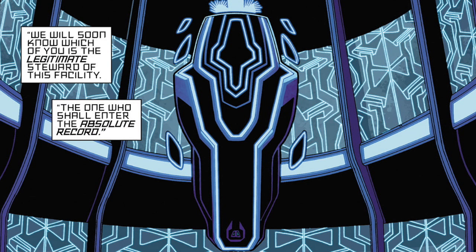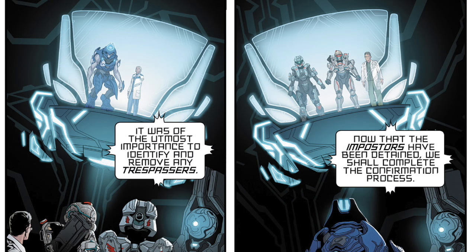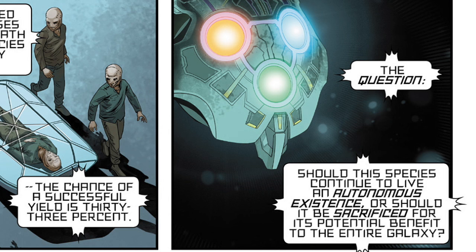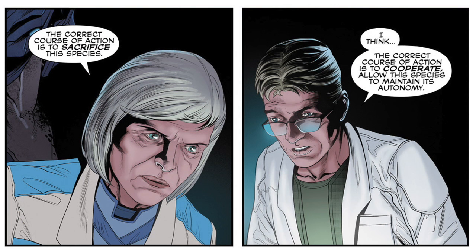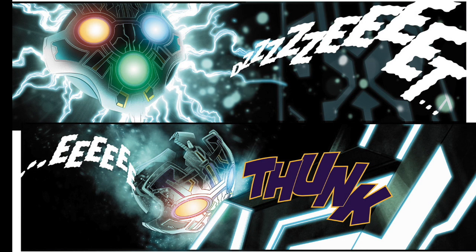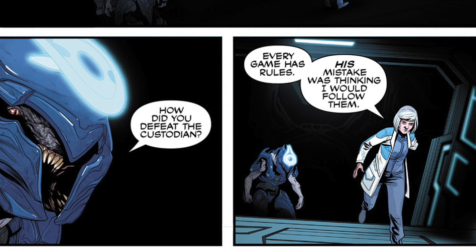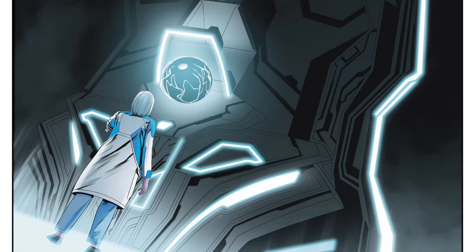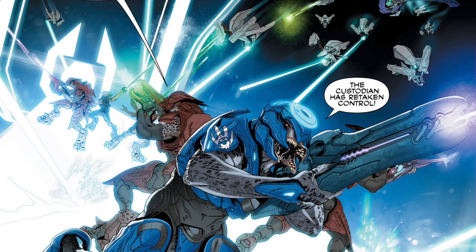The reason for this is because the Librarian always intended to leave the installation to humans. The test is strange — the two parties are separated and asked the same questions, and even though they both give opposing answers, the monitor says that both of them were right. But before the test is finished, Dr. Halsey hacks the monitor's system and cuts him out of the installation, effectively taking control for herself. She then accesses the Absolute Record's knowledge and uses the installation's equipment to try and kill the Covenant who held her hostage.